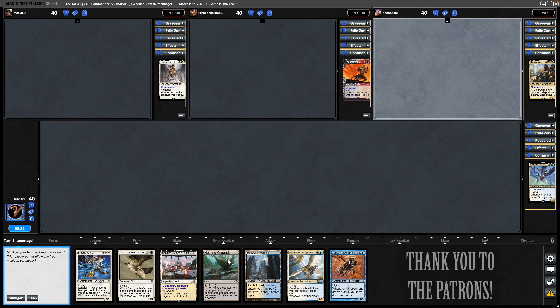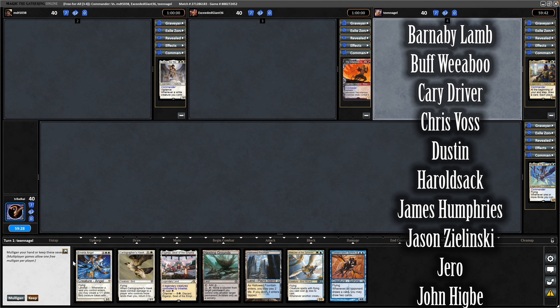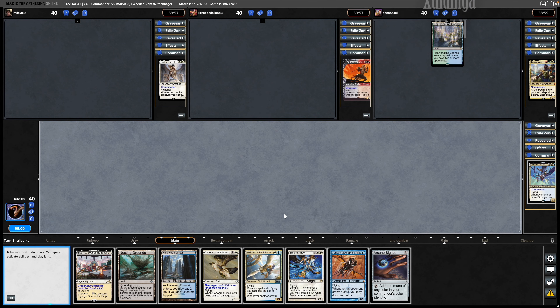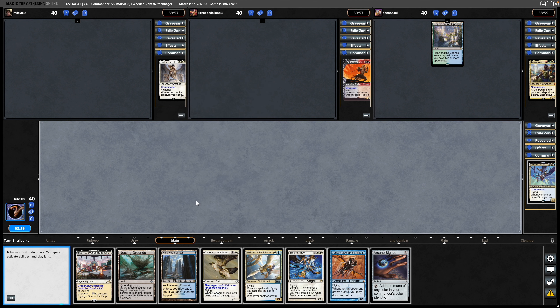A three-lander and we do have birds in our hands so I think we can start off with this one. We draw into an Arcane Signet on turn two so I'll probably get that down on turn three, followed by Watcher of the Spheres, but I'd like to get some land ramp with the Cartographer's Hawk if we can.